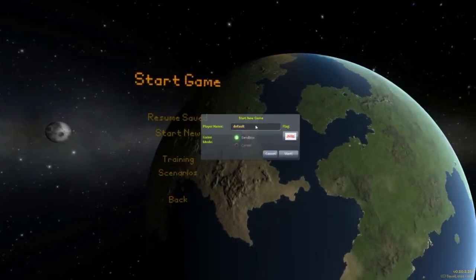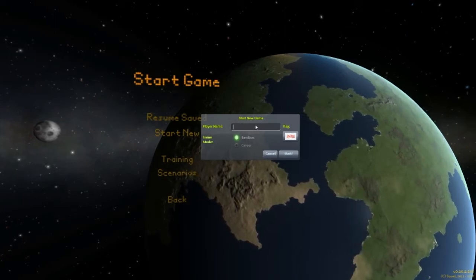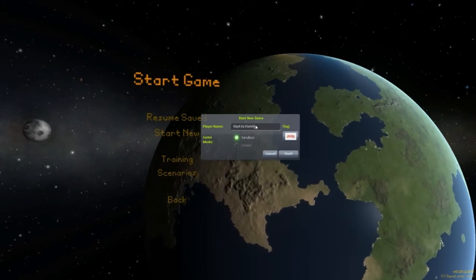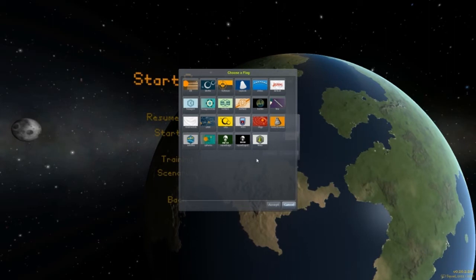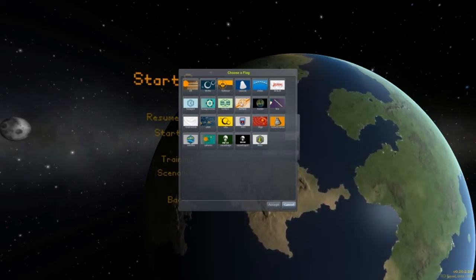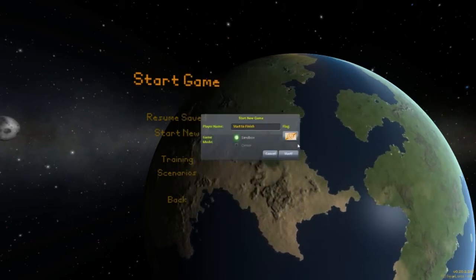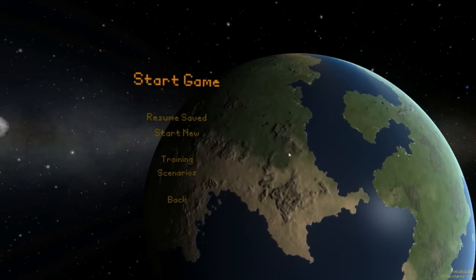So let's start a new game. Let's call it 'Start to Finish,' because I'm going to go all the way from building your very first rocket to landing on the farthest planets. So let's choose one of these flags — this guy looks happy, let's use that one. These are just flags for you guys, not really that important. And let's start the game.